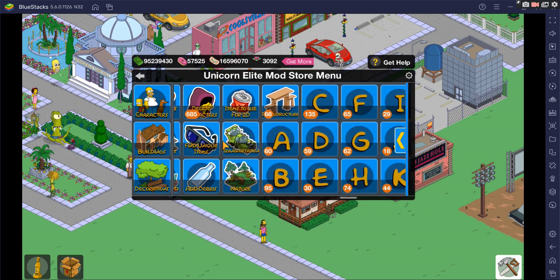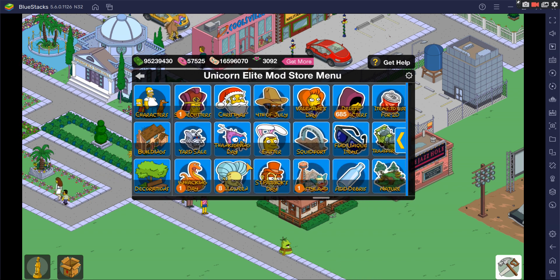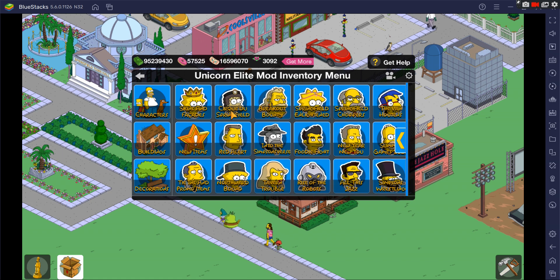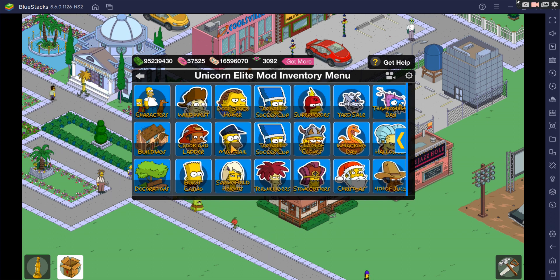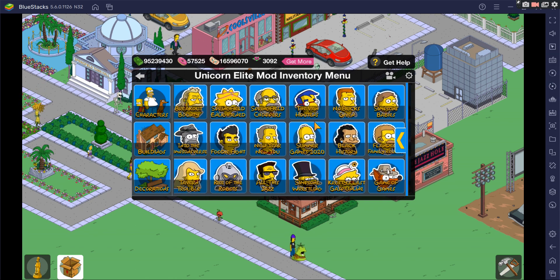In a nutshell, that's your store menu. The last piece is the A to Z find unique decorations and buildings — similar to the two buttons shown earlier. This is the Unicorn Elite Mod store menu. Similar to the store menu, the inventory menu is the same with the same buttons. If you have anything from monorail to decorations in your inventory, it will show up here. It's easy to navigate with all descriptions underneath each image to let you know what each button does.